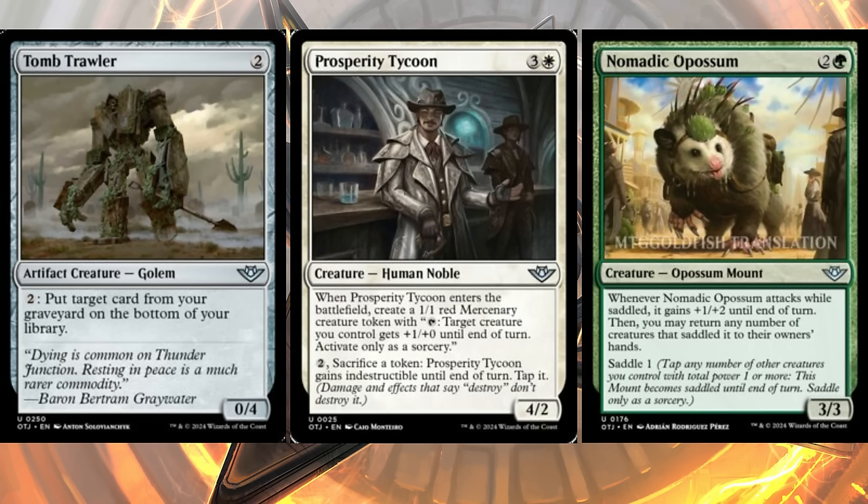Nomadic Possum is the cutest card here — three mana, two and a green, for a three-three possum mount. It has saddle one, and whenever it attacks while saddled it gains plus one plus two until end of turn, then you may return any number of creatures that saddled it to their owners' hands. Neat — you can get ETB triggers and replay them untapped to block. Solid limited creature for your mounts deck.